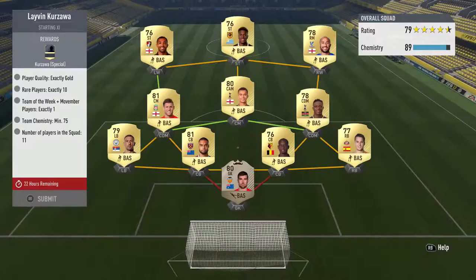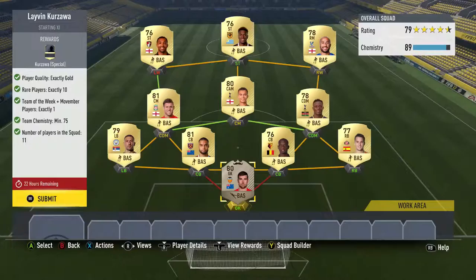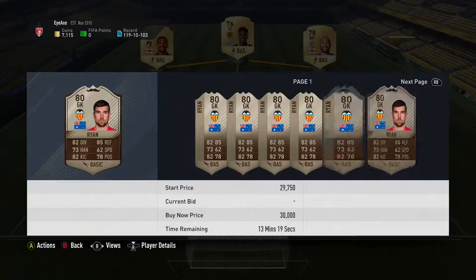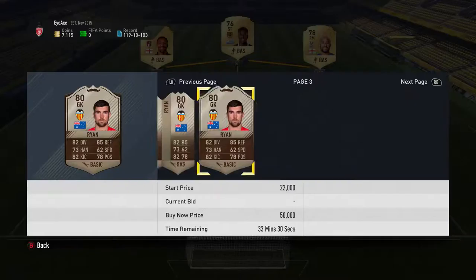This was the squad I built for Kazawa. The challenges for this one are just so simple. You probably didn't need to do it the way I've done it — you can do it a lot cheaper. You need exactly gold players, 10 rares, one team of the week or Movember player exactly, and 75 chemistry. The only issue really is trying to get the chemistry — you need players from basically the same league or nationality. I've built a full Premier League team with just low-rated players I'm not going to use for my club. The screenplay player used today is Matthew Ryan.